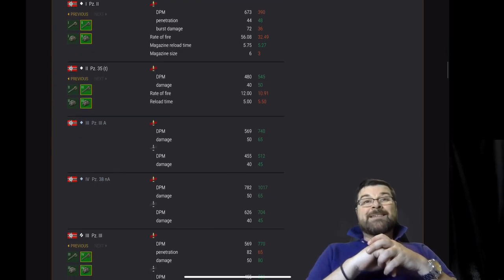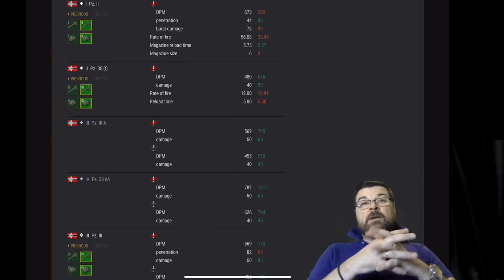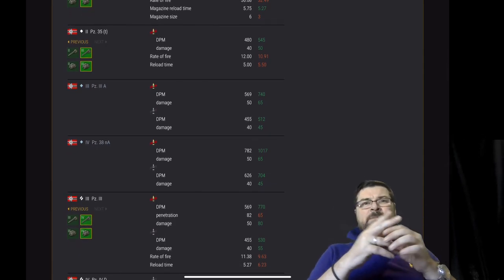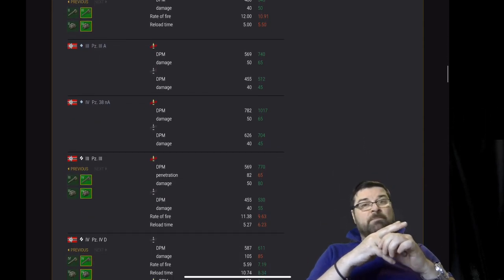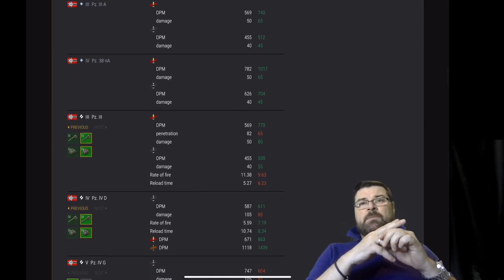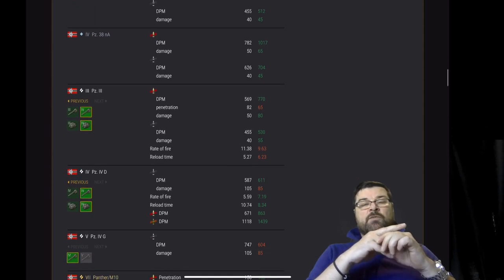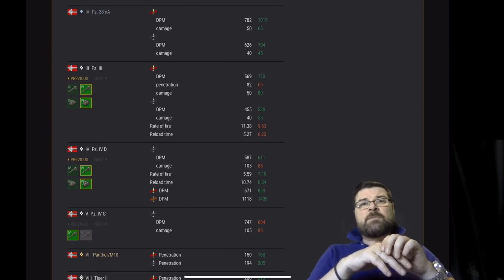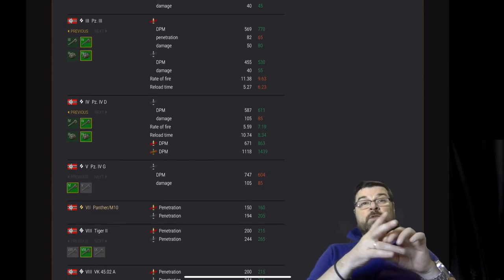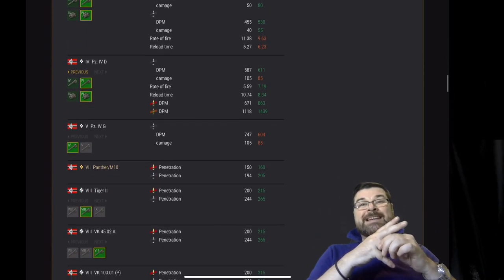Moving to the Panzer III A, which is collectible — DPM and damage on both AP and APCR has been buffed. Same goes for the Panzer 38, both shells buffed. Panzer III — DPM and damage on standard AP has been buffed but the pen has been nerfed. On the APCR, DPM and damage has been buffed but rate of fire and reload time are also nerfed.